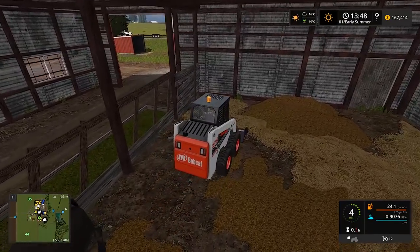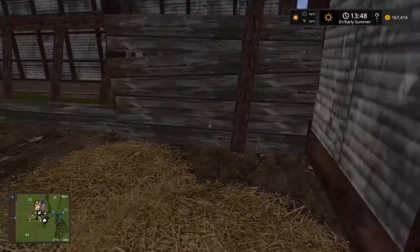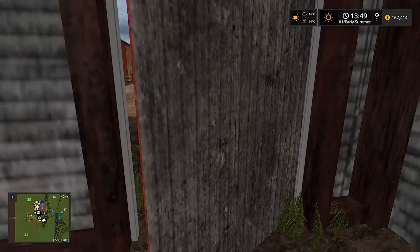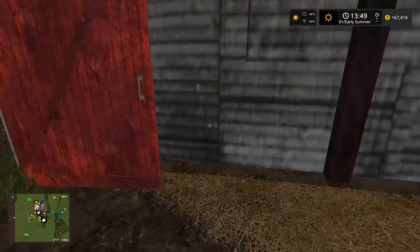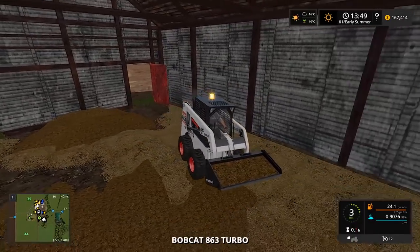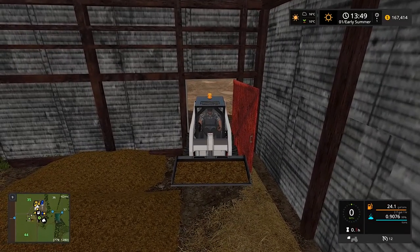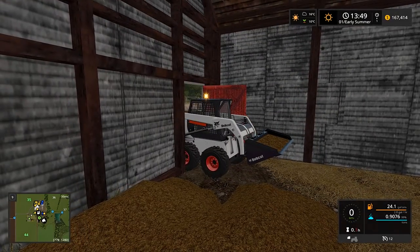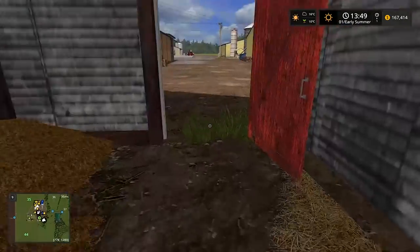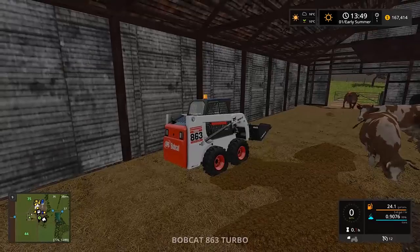Oh wait, is that a gate? Because I could try to drive my skid loader through - no way, I don't know if this is gonna work but this could be really sweet. It's gonna be tight though. We're so close to fitting through the door - that'd be awesome because the manure pit is just right over there. We'll close the door for now.